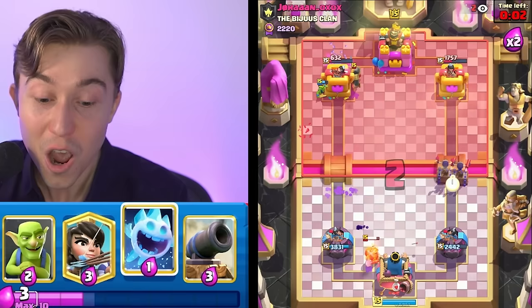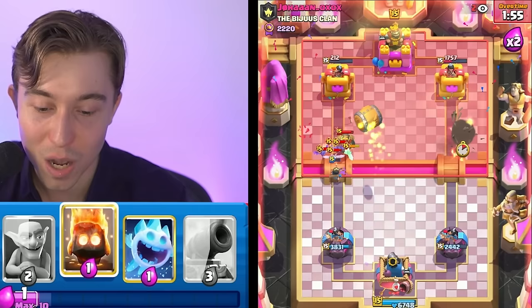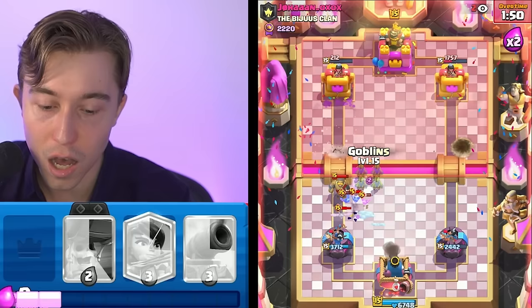We even activate King Tower. Imagine if I could pull back the Knight with a Goblin Barrel, so then the Princess locks Tower — that would have been a huge W. Did not happen. We have to go Fire Spirit, Ice Spirit here so we can kill those Bats.